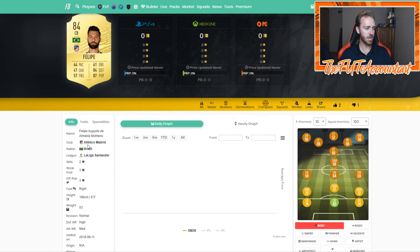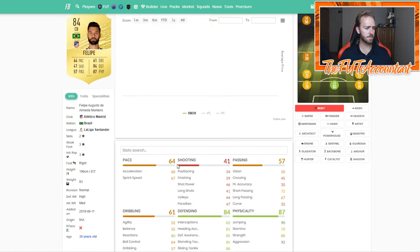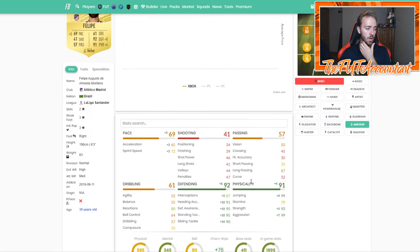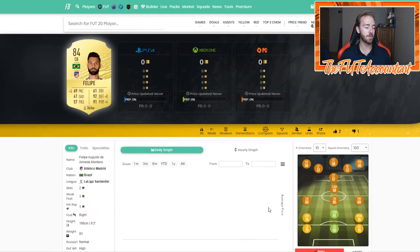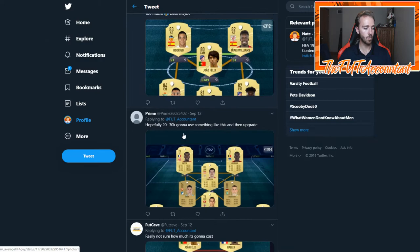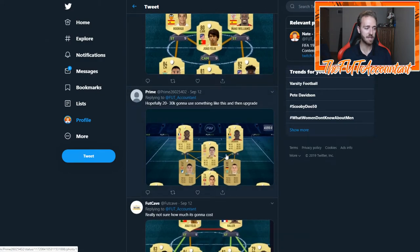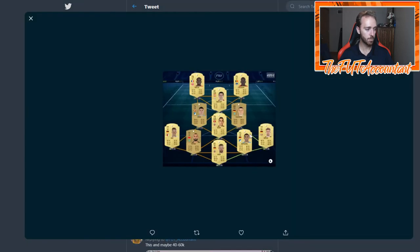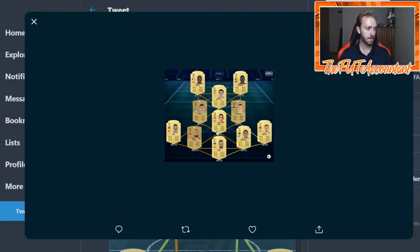If you throw a Shadow chemistry style on Felipe, that takes him to 76 pace with 92 defending. An Anchor takes him to 69 pace with 92 defending and 91 physicality, though it doesn't touch the stamina. Overall it's a pretty solid card — and that Brazilian link is going to be perfect for linking to Mendy. I understand why I'm seeing him in so many squads now.